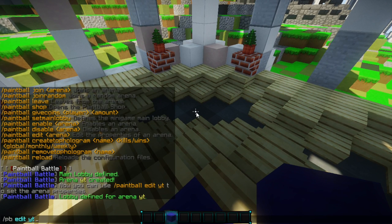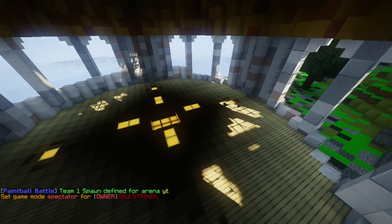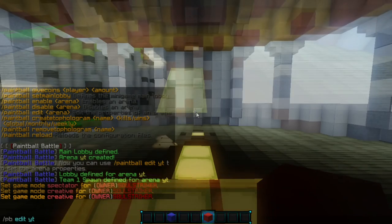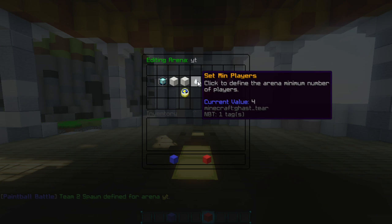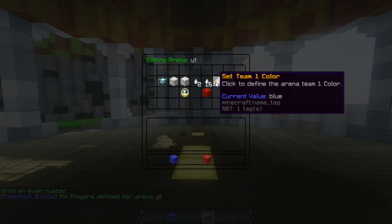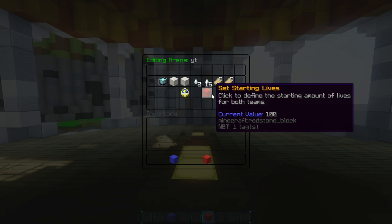Now we go back into that specific GUI. I'm going to set team one spawn right there, then fly over to the other corner and set that as red. I'll grab some red wool and pop it in right here. Then going back into the editor, this will be the team two spawn. Now we can go ahead and set the min and max players — I'm going to set min to two and max players to 16. Team one is the blue team and team two spawn is red, so that's all correct.